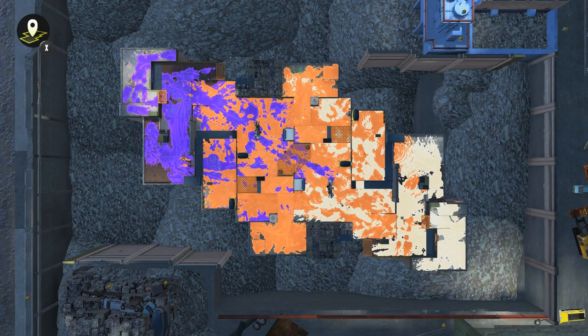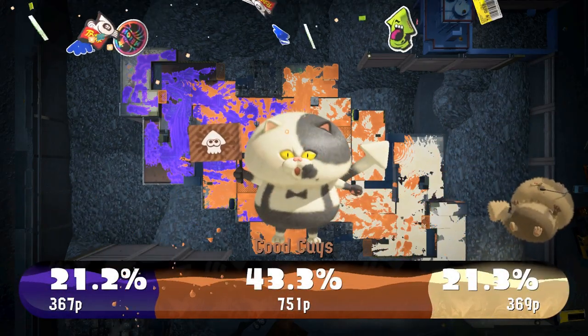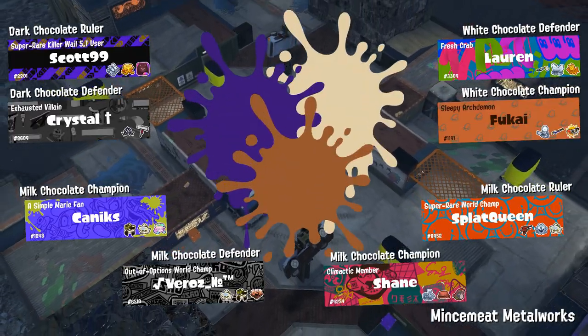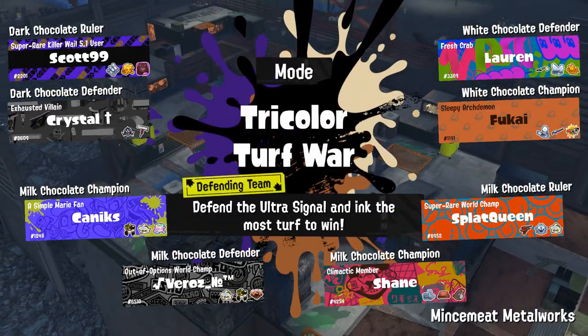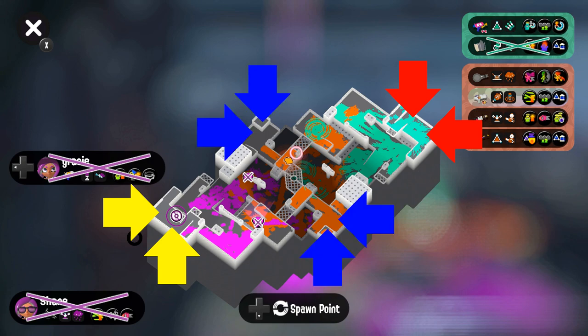The basics of the mode: the team with the most ink wins, just like a normal turf war, but there are two big differences. First, there are three teams. The attacking team spawns on the ends of the map and only have two team members each. The defending team spawns in the center of the map, with two members of each team spawning on each side.